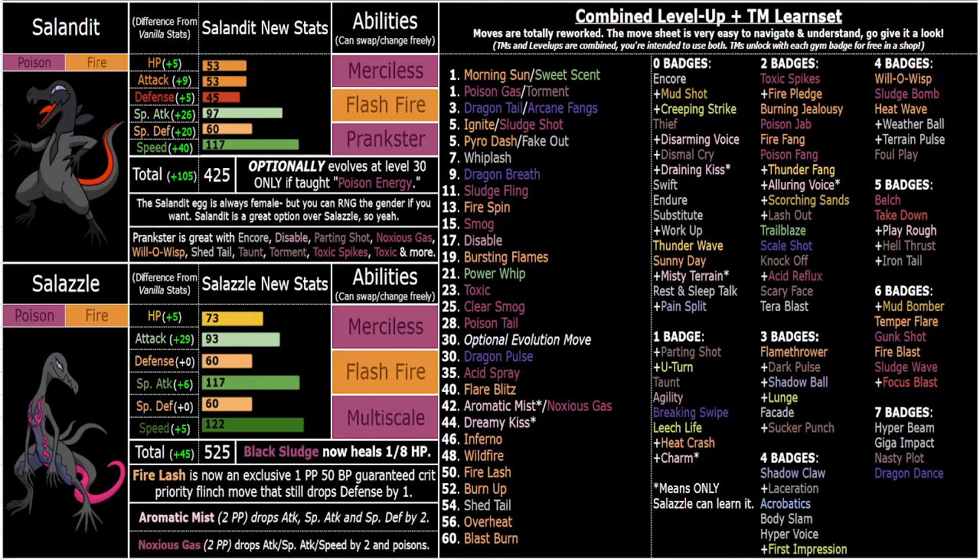What's going on y'all? I'm here to talk about the buffs and changes I've made to both Salazzle and Salandit. I've got some really cool things to get into here with the abilities and the interactions between the abilities and all the new moves in the game. But before I can get into explaining my thought process behind all the stuff you see on the screen, I need to have a disclaimer for new viewers.